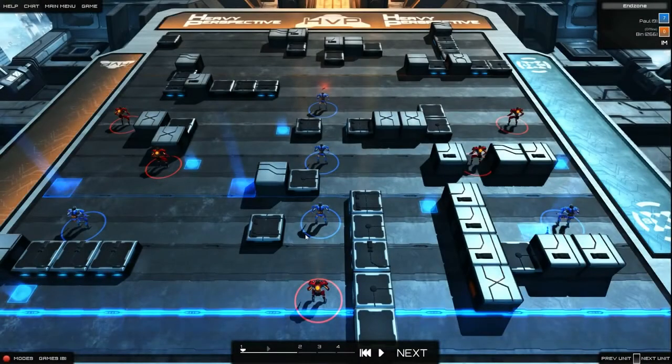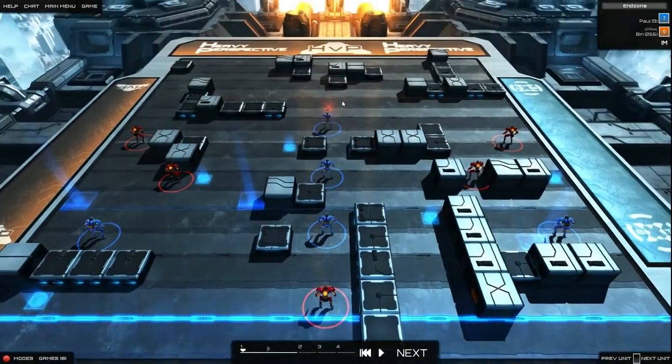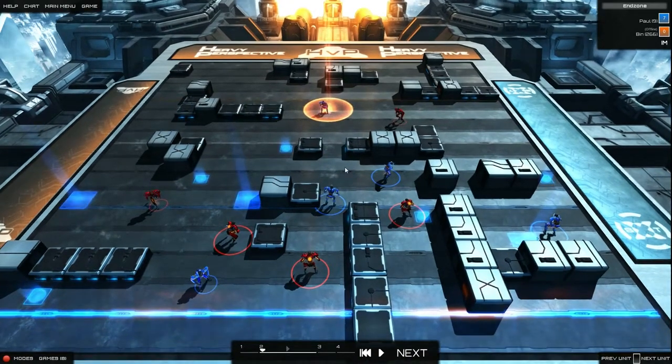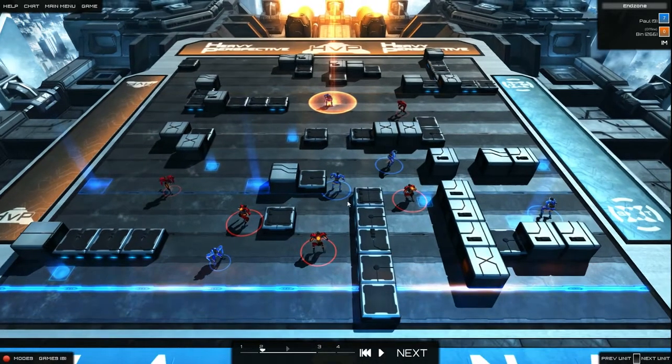We're in game now. I'm the blue team here on offence and my opponent Bin is the red team on defence. My job is to get the ball, which starts off here, into the endzone or into one of these midzones. What I did was just wait there to give myself a little bit of time to move around, as the turn ends when I pick up the ball. Bin's gone for a fairly defensive posture, trying to cover these lane-like structures that the random generator has thrown up, and he's also trying to rush me with a guy up here to stop me doing anything weird.